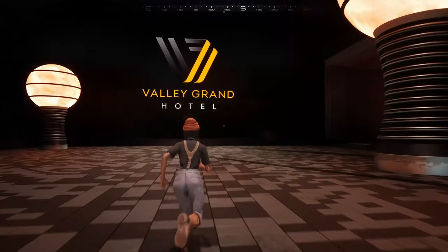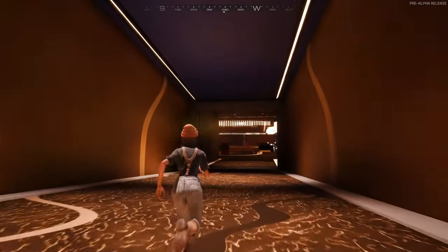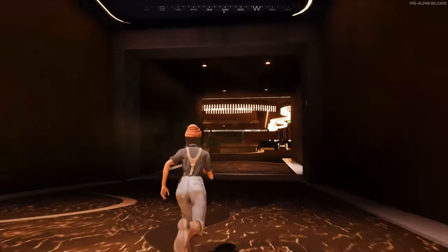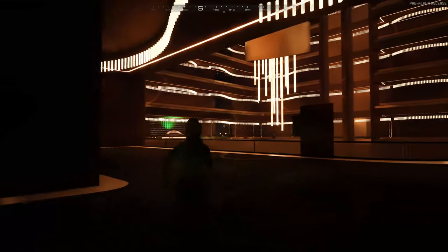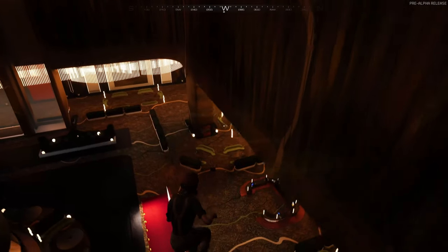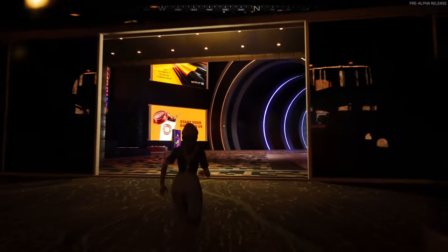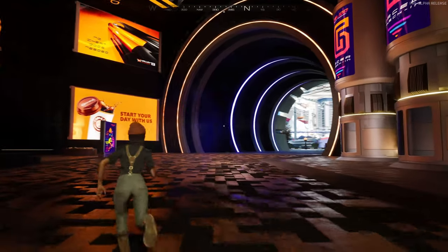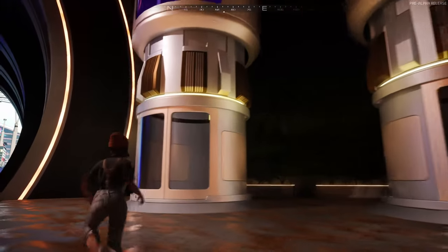Once you get to this sign you're going to want to hang a right, which will actually take you into the Valley Grand Hotel. There are some lifts to the left of me — if you'd like, you can take those. But we're going to take the fast way and, since there's currently no fall damage, we'll take advantage of that. As we come out here through the main entrance to the right, you'll see we are right here at the tubes again — you can see one, two, and three to your left, and four, five, and six to your right. This time we'll go into six, just to show you guys they all work.